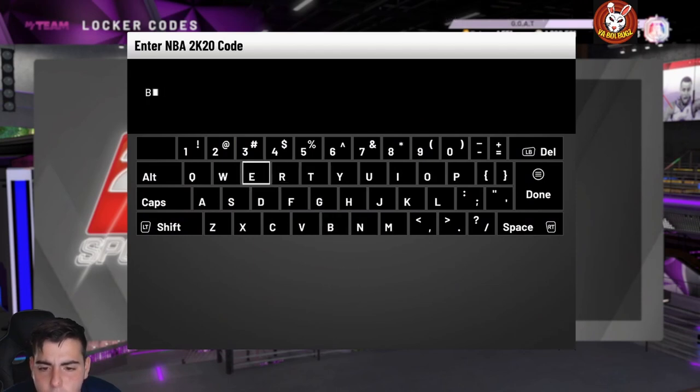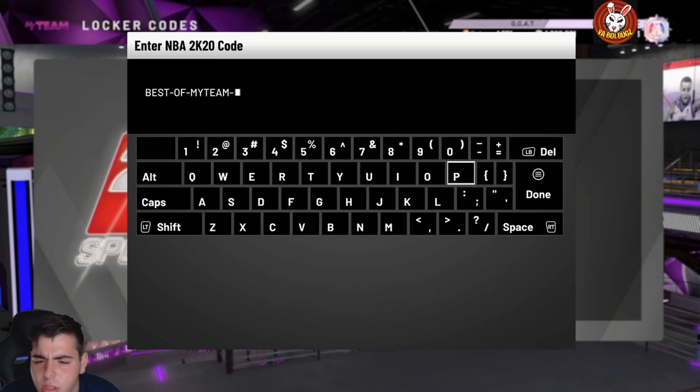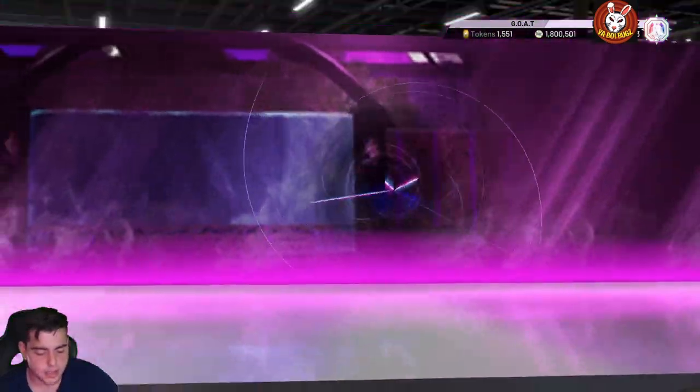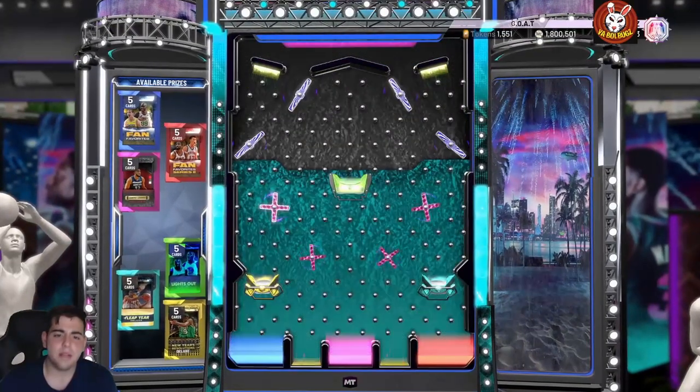The locker code is 'best-of-my-team-promo-packs.' It's a pretty solid code. Hopefully we don't get the old packs, because there's no point to those codes at end game. Nobody really wants those anymore. The full code is: best-dash-of-dash-my-team-dash-promo-dash-packs.